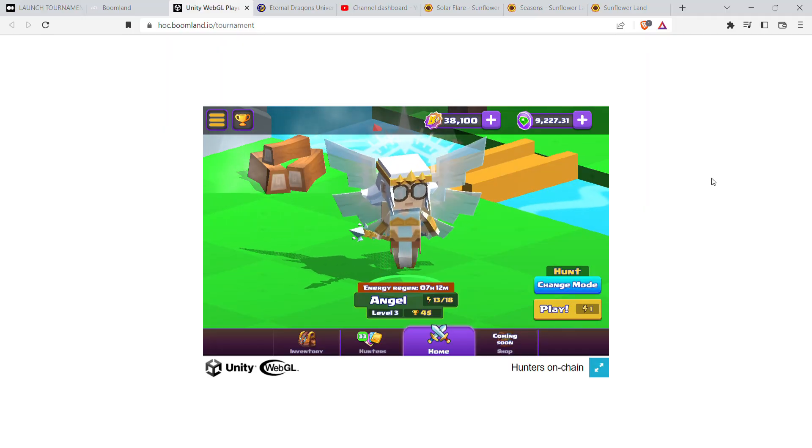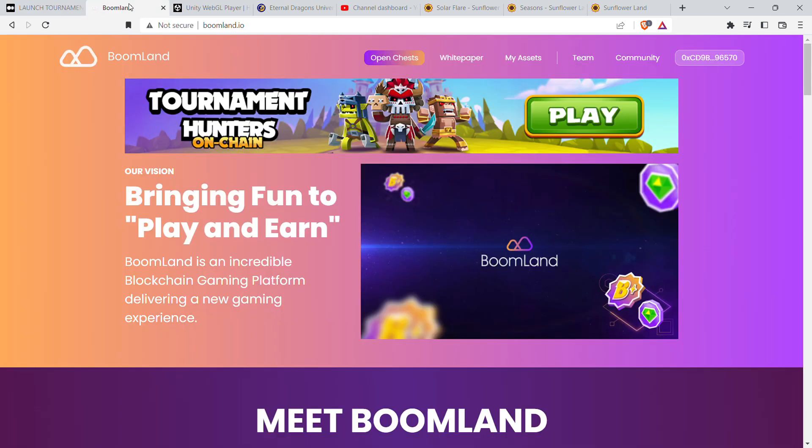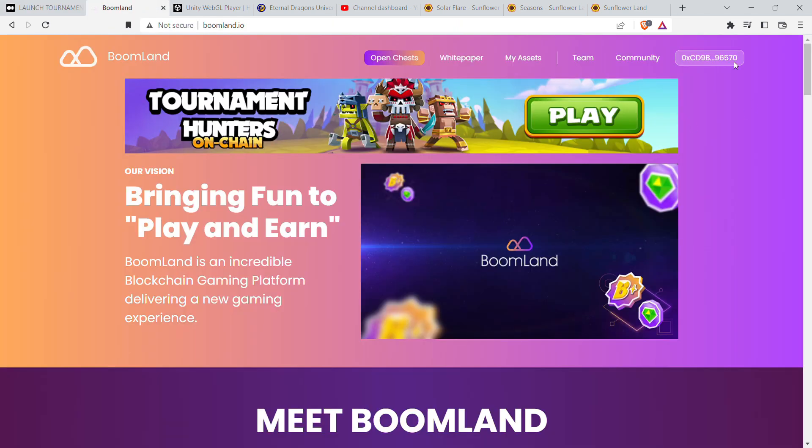Hello everyone, welcome back to another episode of Casual Crypto Gamer. Today I'm bringing you Hunters on Chain by Boomland. The reason I'm telling you to play this game as soon as possible is the launch tournament happening right now. All you have to do to participate is go to boomland.io — I'll leave the link below. Click on a banner, click on play, then log in with your wallet. I've done this with my dummy MetaMask wallet just in case.